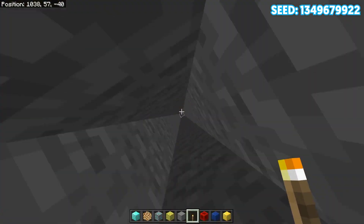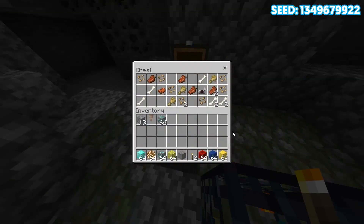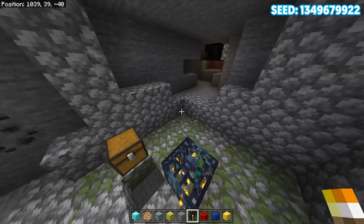Not too far from the last spawner, we can come over here and find a zombie spawner. There's only one chest, but we're going to get some good items. We got a saddle, some horse armor, bones, rotten flesh, and even some good seeds we can use.